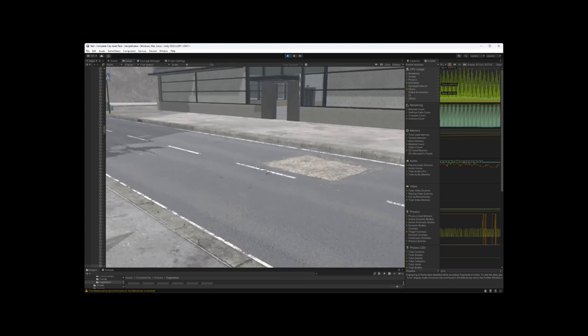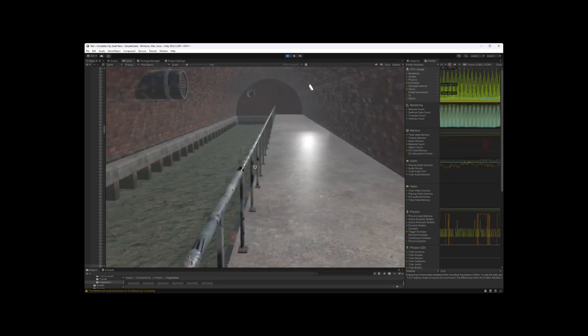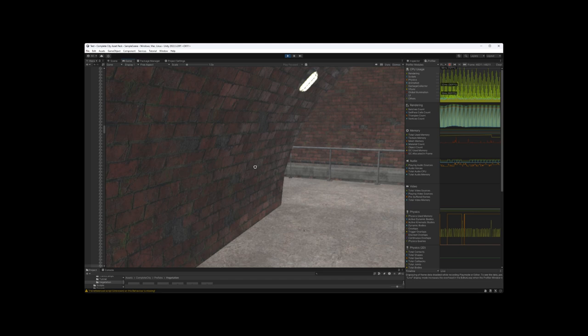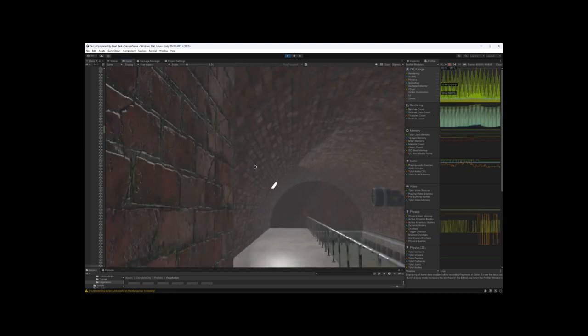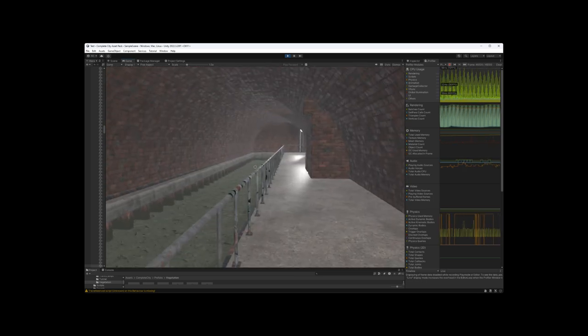Let's drop right down into that tunnel so you can see what it looks like. You've got a full modularized sewer system that you can build out as well — I deeply appreciate this, I think that's a really good option. This asset does not come with a prefab manifest scene, so instead of making my own scene, I'm just going to go into the prefabs themselves. We'll explore that in the next part of the video.